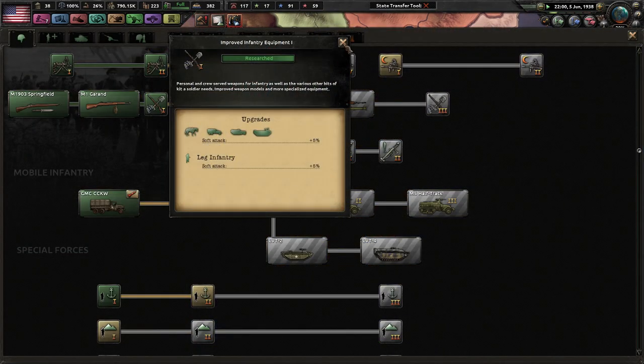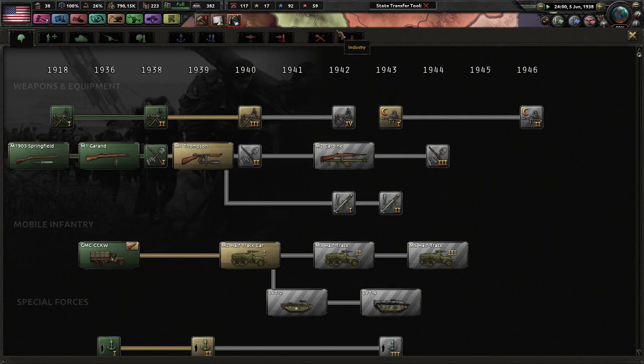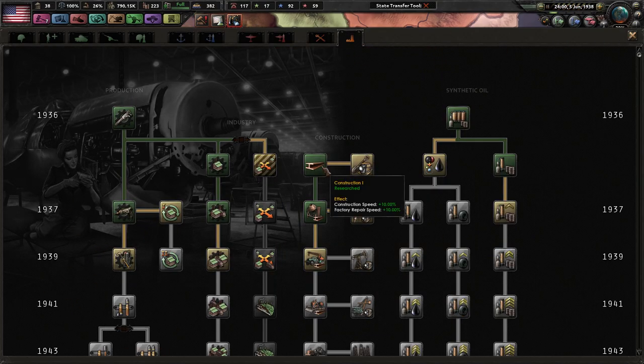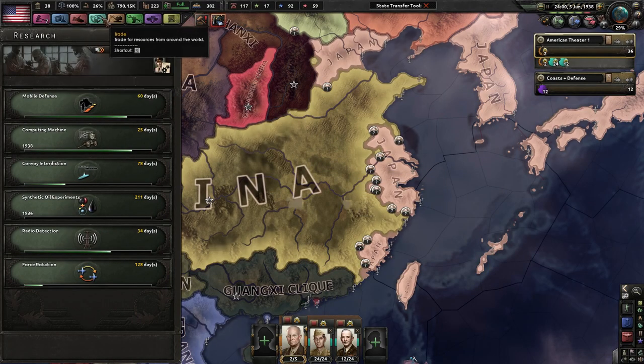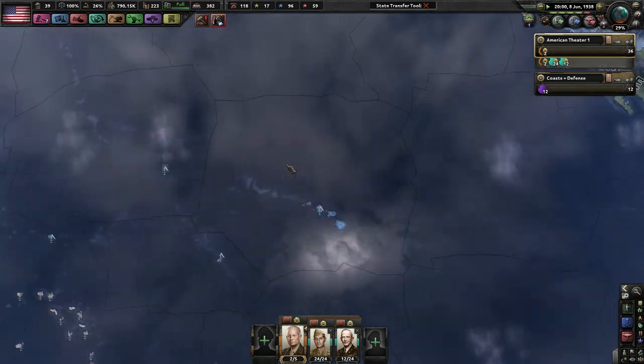Japan is flooding through China — this is kind of not good. Improved infantry equipment, 1938 stuff, that's 211 days. I did catch it that time. We'll do synthetic refiners — I will need more rubber. We're currently in a deficit of rubber, but it's not a huge deficit, so we might as well do that for now.